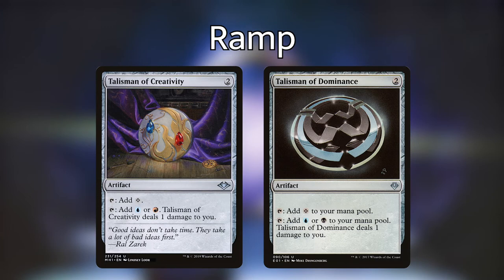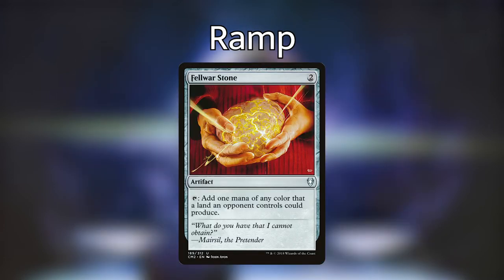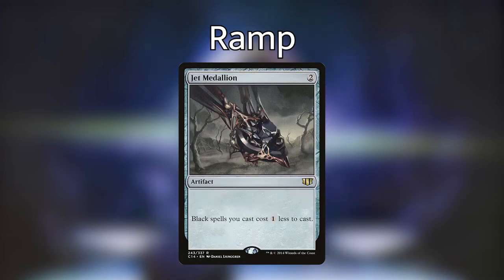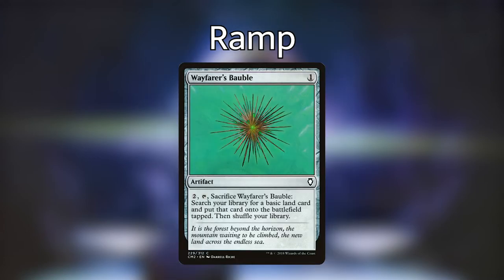We're running Izzet, Dimir, and Rakdos Signet, each of which can tap for some of our colors requiring just a generic mana. We're then running Talisman of Creativity and Talisman of Dominance, each of which enter the battlefield untapped and can tap for colorless, or can tap for one of our colors and deal us a damage. Next, we're running Felwar Stone, which will tap basically for one of our opponent's lands, and since we're in three colors, it's likely going to give us the color that we need. We're playing Sol Ring, which taps for two mana. Jet Medallion reduces all of the costs of our black spells by one mana, which is very relevant because a lot of our tutors and important cards in the deck are black. And then we're playing Wayfarer's Bauble, which is just a really good way to put a basic land into play.